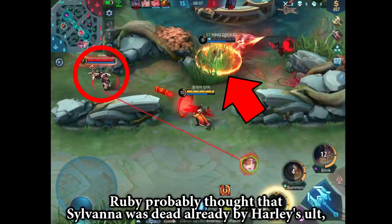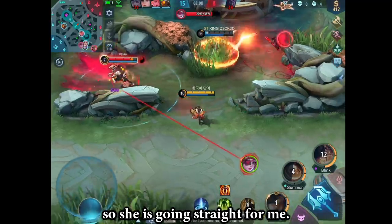Ruby probably thought that Sylvana was dead already from Harley's ult, so she is going straight for me.